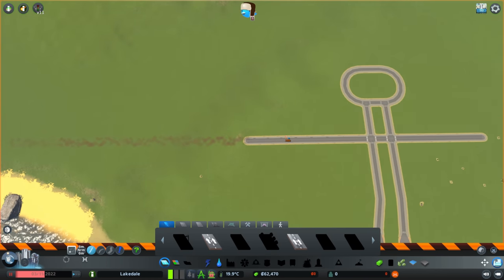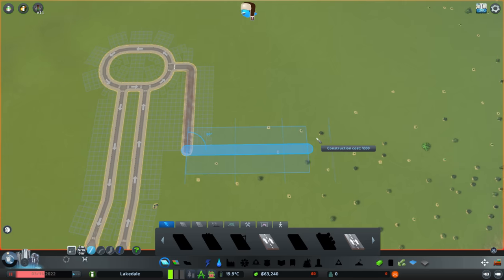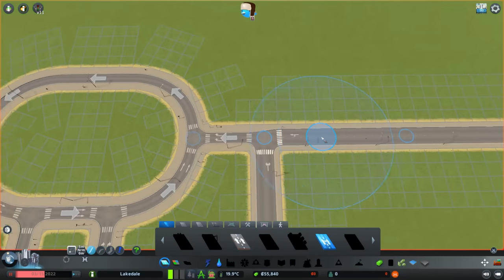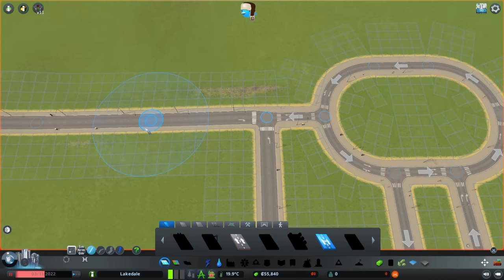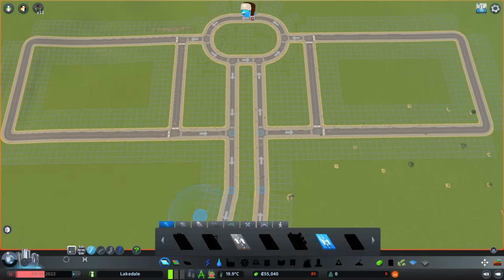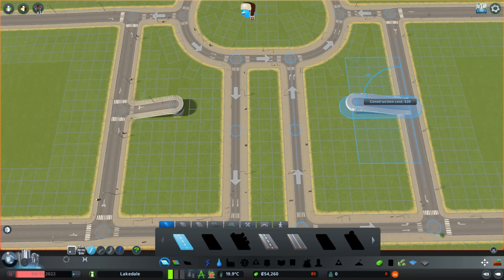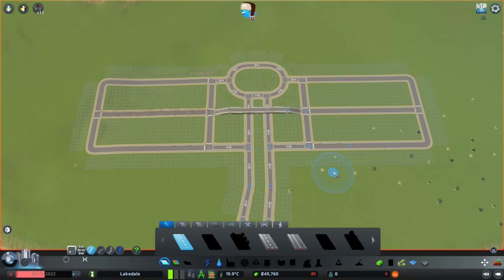We've aligned everything now, so we can get rid of the measurement road. We just want to split up traffic between residential and industrial zones — over on the right we'll have the residential area, and on the left it will be for industrial. We're making these one-ways so residential people enter the roundabout to go over here, and industrial traffic dodges residential and enters through there. The industrial traffic goes out one way, residential comes in the other. We'll also add a nice little bridge in between to prevent bottlenecks.